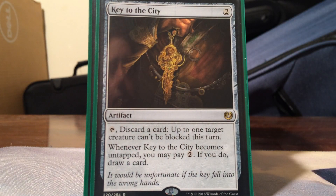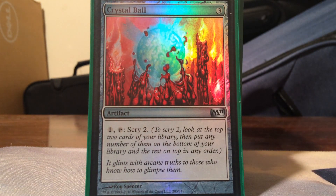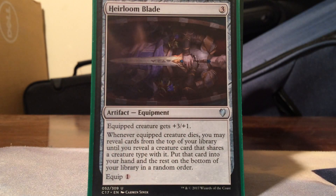Key to the City - I'm a huge fan because it's double duty. I like playing things that get really big and stupid, and being able to give them unblockability is huge. Plus the card advantage is really good - card advantage wins games. That's why Key to the City is in here. Crystal Ball: pay one, scry two - just keep doing it over and over again, really good card filtering.